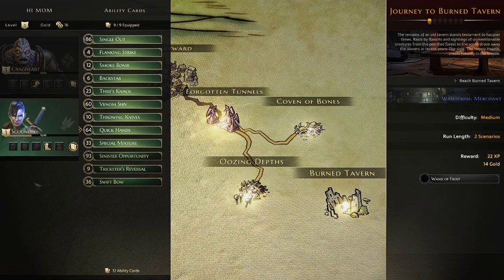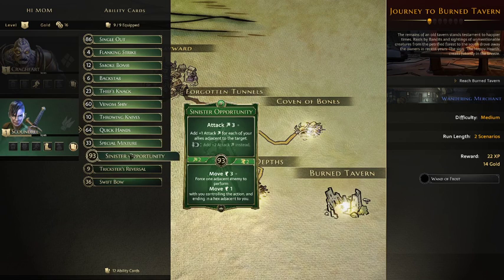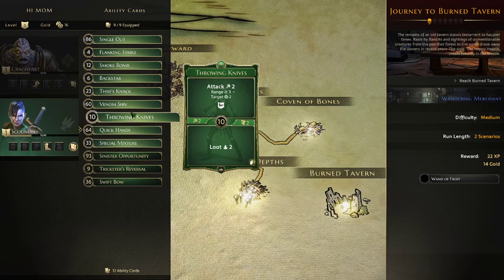Unstable Upheaval has a quite powerful attack with great initiative. Crater I like a lot. Dirt Tornado is okay. I'll get rid of Rock Tunnel and place Heaving Swing inside my deck. And I'll get rid of it for this character - the miniature looks like a she, so I'll call her that from now on. Sinister Opportunity has a really low initiative card - Attack 3 plus one attack for each ally adjacent to the target.